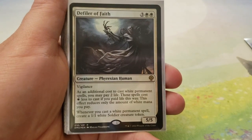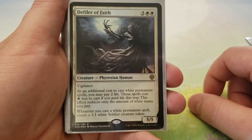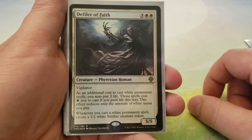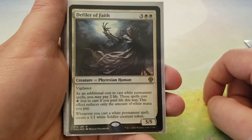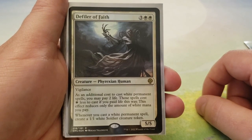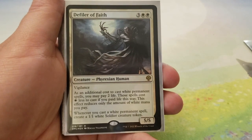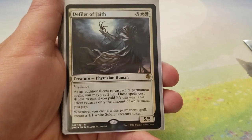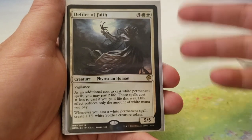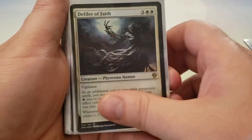Next up we have Defiler of Faith — 3 and 2 white for a 5-5 with Vigilance. As an additional cost to cast white permanent spells, you may pay 2 life. Those spells cost 1 white less to cast if you paid life this way. This effect reduces only the amount of white mana you pay. And whenever you cast a white permanent spell, create a 1-1 white soldier creature token. So we get Phyrexian mana on all white symbols, and we get soldier tokens for casting white cards. Really cool.